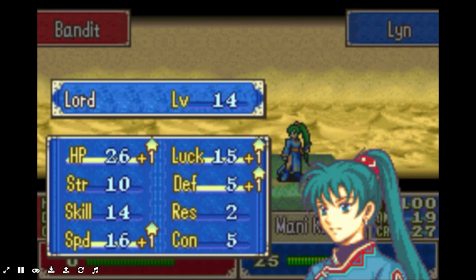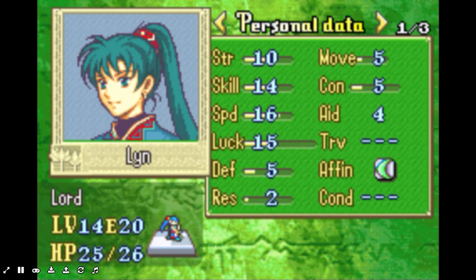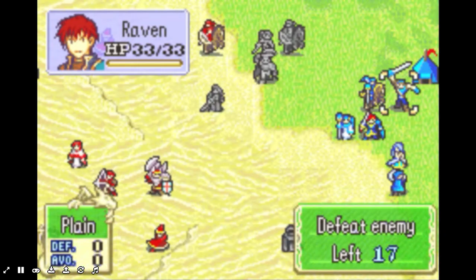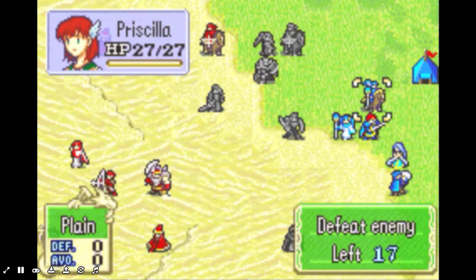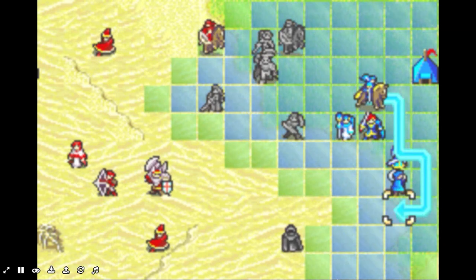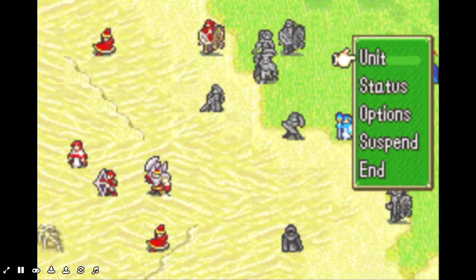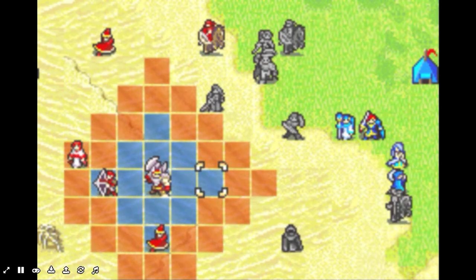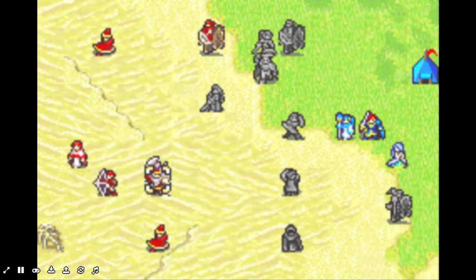HP, strength, luck, and resistance. Her defense is 5? That's ridiculous. I thought she would have higher resistance than that. I'm gonna move Priscilla over here — I need to play it safe with her. Even though I gave her that HP increase, she's still pretty squishy.